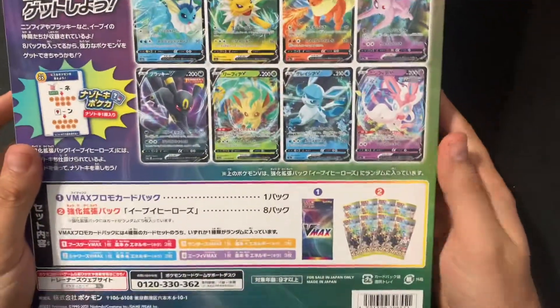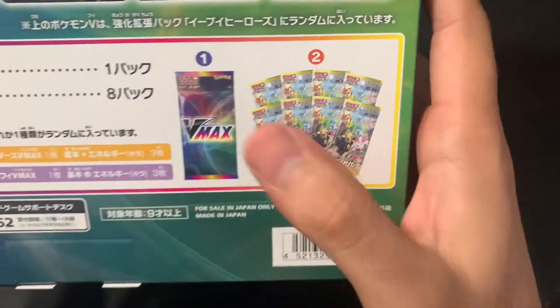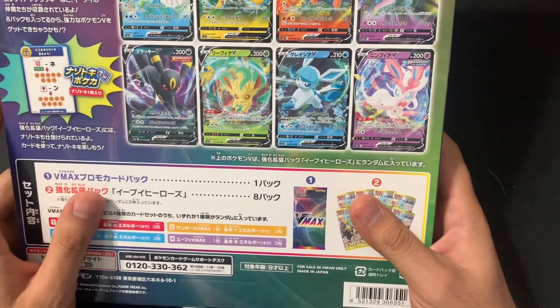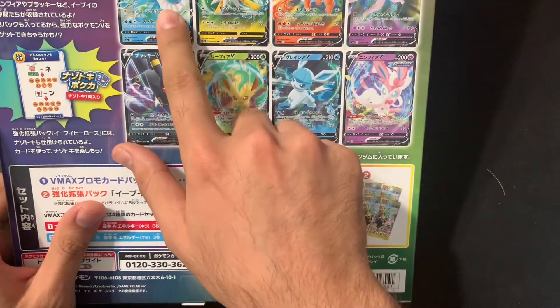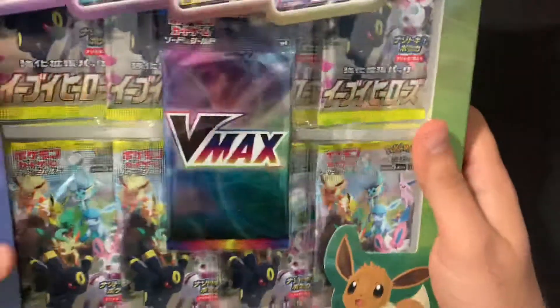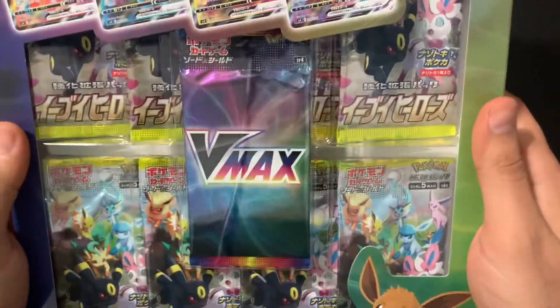So what this comes with is eight packs of the new set and one special VMAX pack that comes with one of four cards. I believe it's Espeon, Vaporeon, Jolteon, and Flareon. I'm hoping to get Espeon, but yeah, eight packs and we'll be opening that up right now.